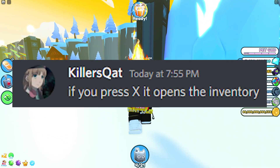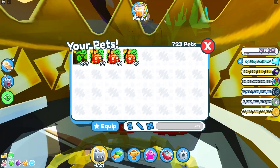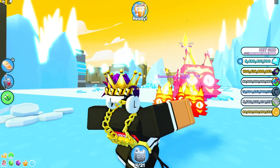Next myth: pressing X opens the inventory. I'll press X — wait, that actually opens the inventory! My mouse isn't even on it and it opened. That's real, not cap!